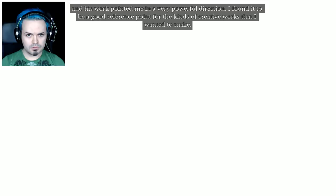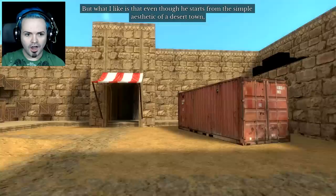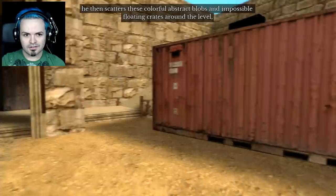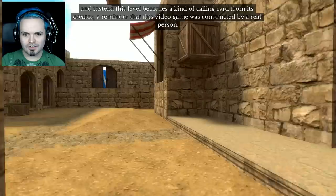So just to start you off, this is I think the first game he ever made. It's a level for Counter-Strike. You can walk around here by the way. And mostly it's just Coda learning the basics of building a 3D environment. But what I like is that even though he starts from the simple aesthetic of a desert town, he then scatters these colorful abstract blobs and impossible floating crates around the level. And of course it destroys the illusion that this actually is a desert town, and instead this level becomes a kind of calling card from its creator. It's like a reminder that this video game was constructed by a real person. And it kind of makes you wonder what was going through his head as he was building this.